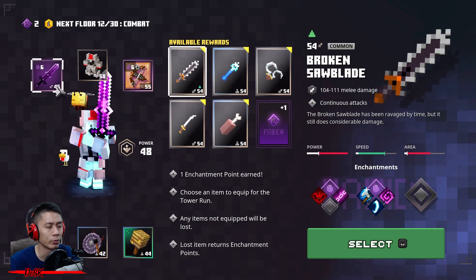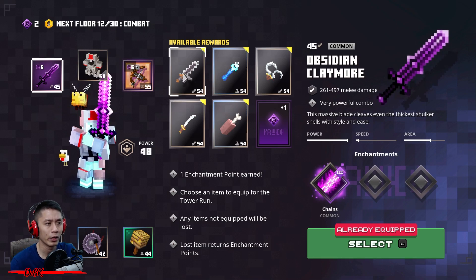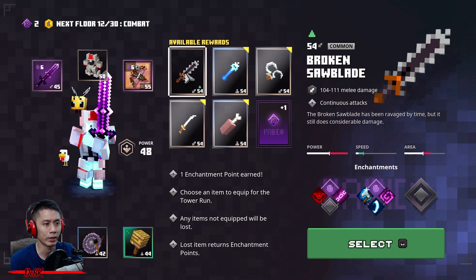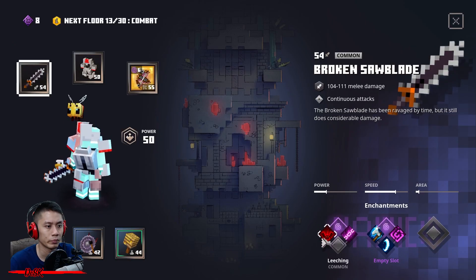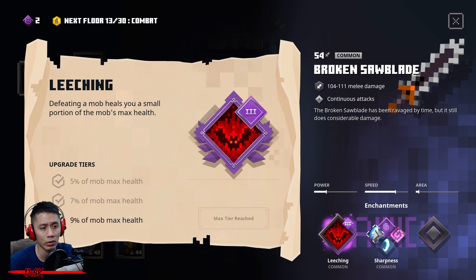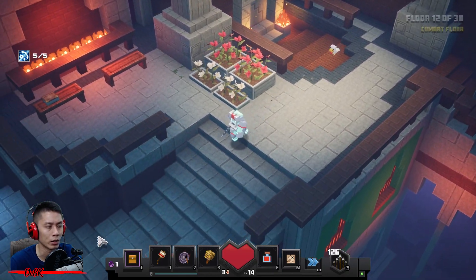It's time to say bye-bye to your Obsidian Claymore because it's kind of slow and doesn't count with Leeching or Radiant enchantments. Get this Broken Sword Blade and learn Leeching — I know it's not the best, but it's better than the Obsidian Claymore without any healing enchantment.